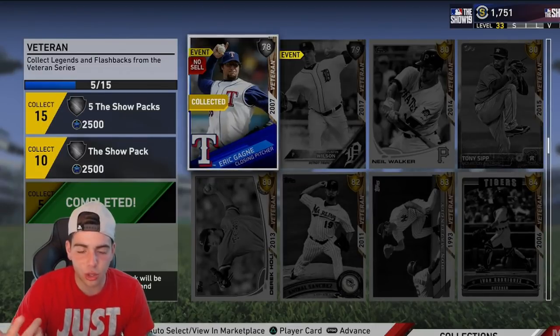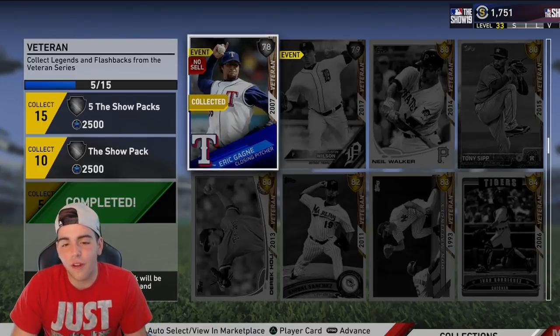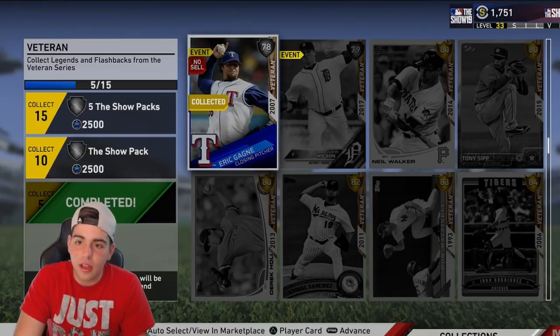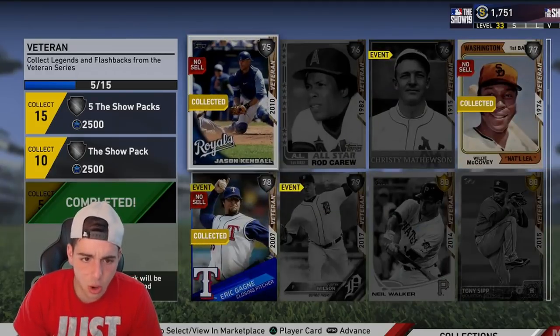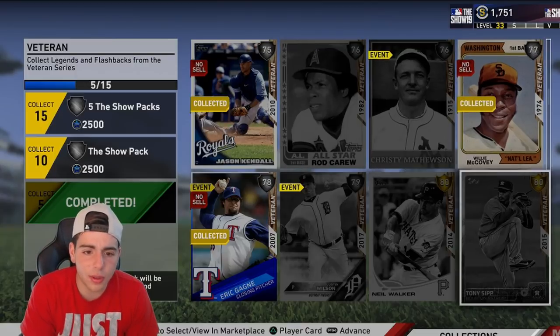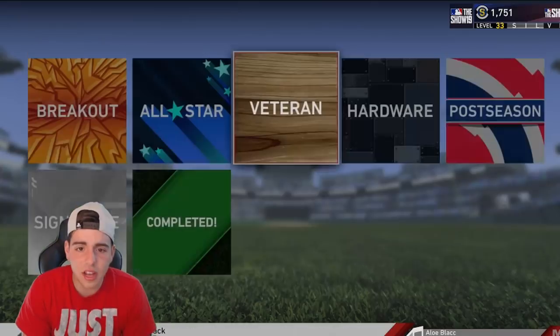Let's say you do the A's collection — there's no diamonds, it's not expensive. It's pretty much like 500 to 1,000 stubs, and you're gonna have most of the players from playing the game. If you're a Silver 33, you should have a lot of those players in the A's collection. We got Jason Kendall — he was free. We got all these players. This guy's from Conquest, this guy's from Conquest — a lot of these guys are from Conquest.